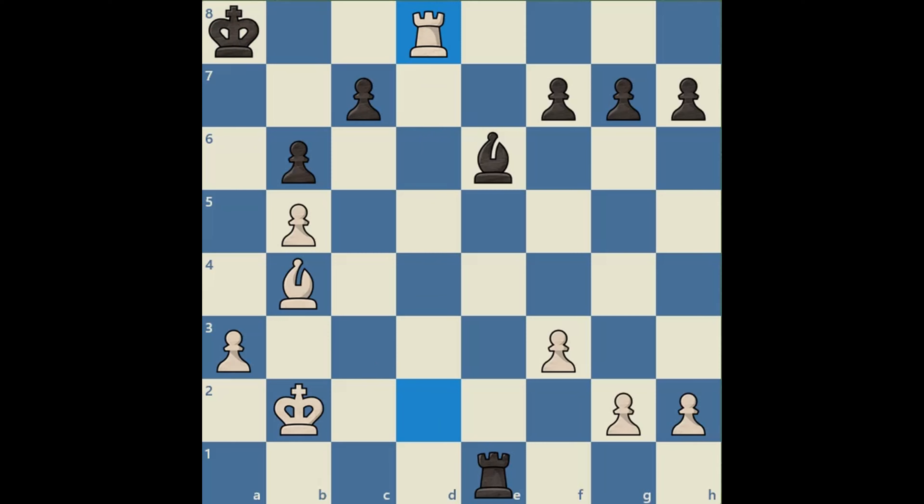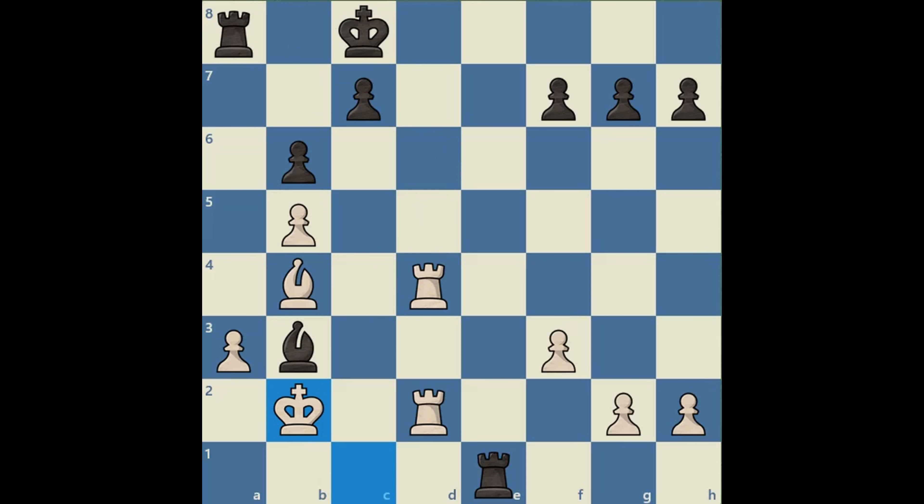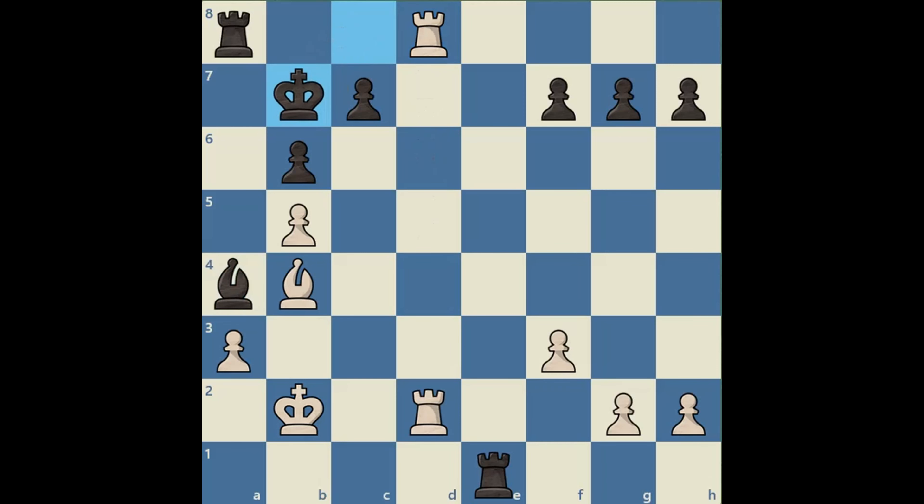The other alternative is bishop a4. Once again, the same discovered attack idea works with this move as well: rook d8 check, king b7, rook takes a8, king takes a8, rook d8 check. And we will capture the e1 rook with our bishop.